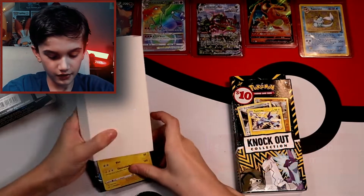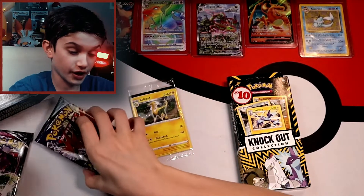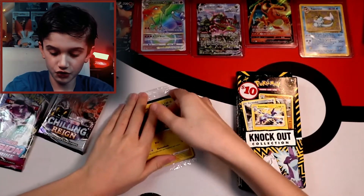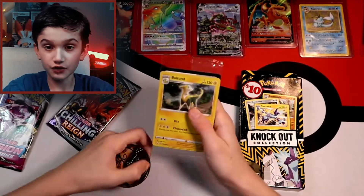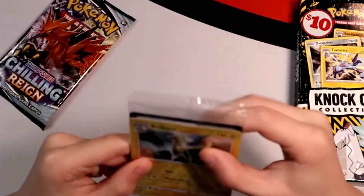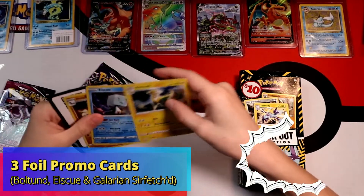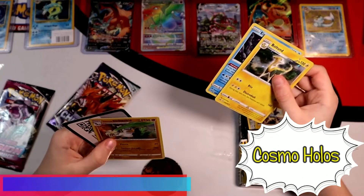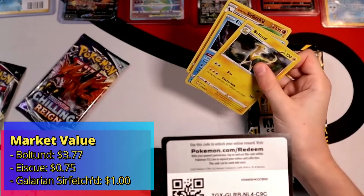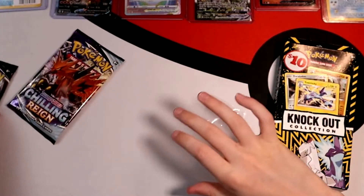Alright, we got the box open. We got a Fusion Strike and a Chilling Rain — pretty unlucky sets, but it's fine. We also got this cool Bolteon sleeve card right here, which is pretty cool, though it is a bit beat up. We also got the execute and Guardians search fetch code, and our gold coin right here. Now we're gonna get into our packs.